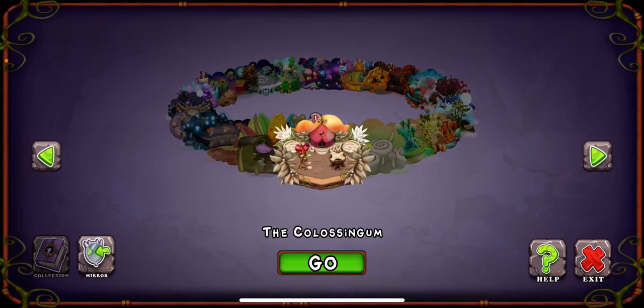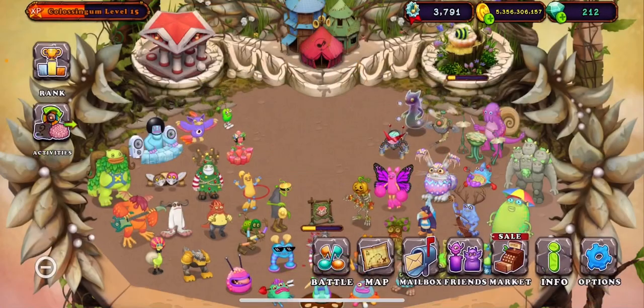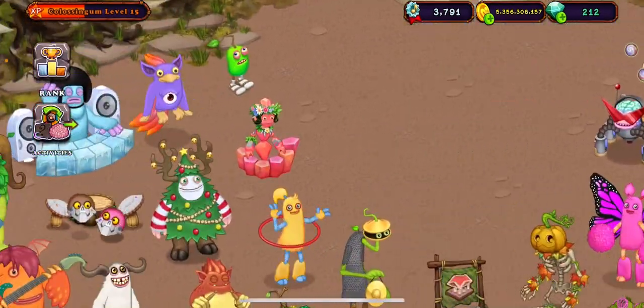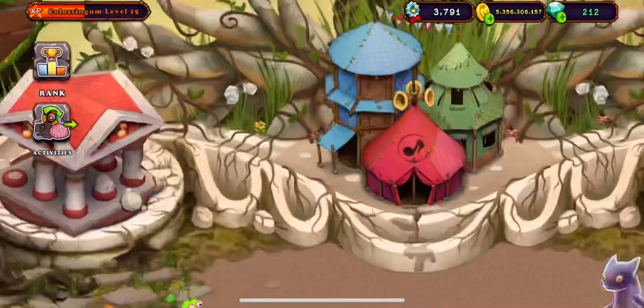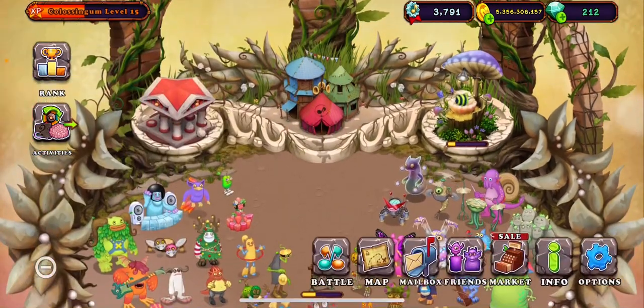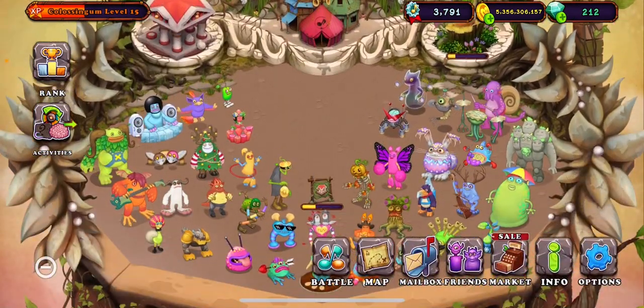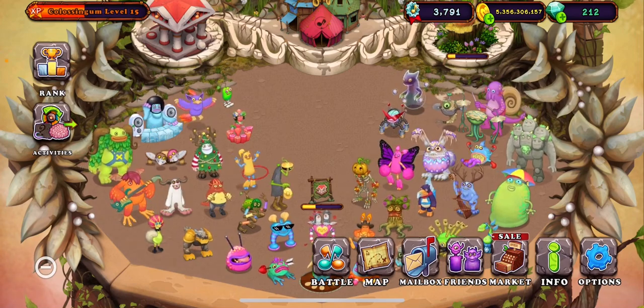We've also got decorations. I also just want to show you guys that I finally got all of the Ethereals on the Colosseum. As you can see, we've got Ghast, Reebro, Geode, Grumpyre, and Humbug. When I return in about a week, expect a video showing Rare Fluoresce and Whizbang and everything.